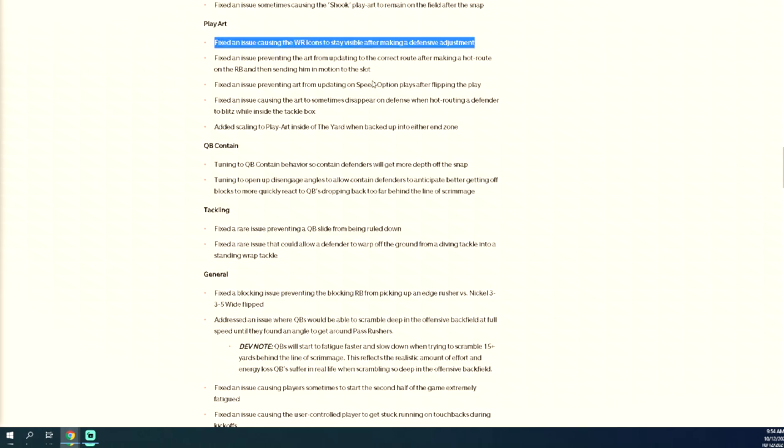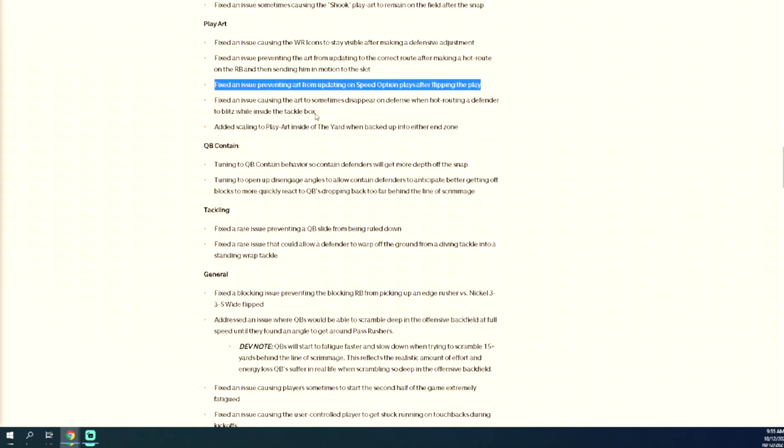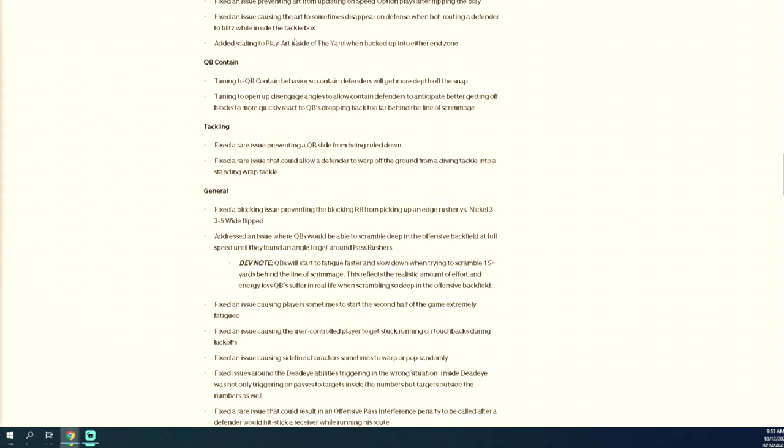So many bugs and issues with play art. It's impossible — it's hard to adjust if someone's running bunch and flipping back and forth. Also fixed: an issue preventing art from updating to the correct route after hot routing the running back and sending him in motion to the slot, and an issue preventing art from updating on speed option plays after flipping the play. Also fixed an issue causing art to disappear on defense when hot routing a defender to a blitz while inside the tackle box.